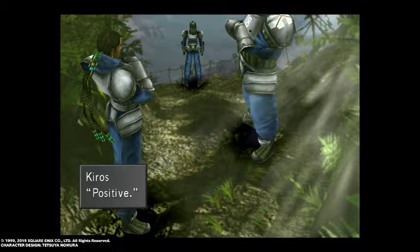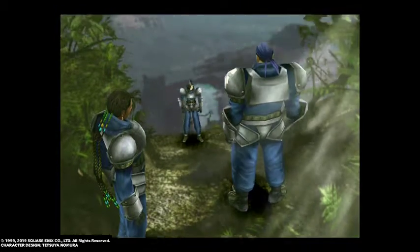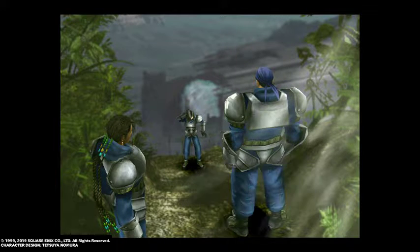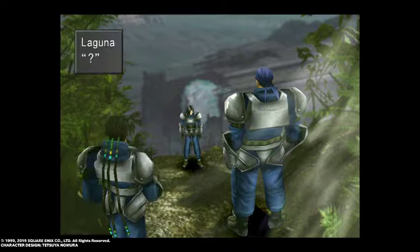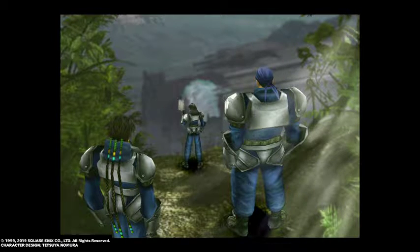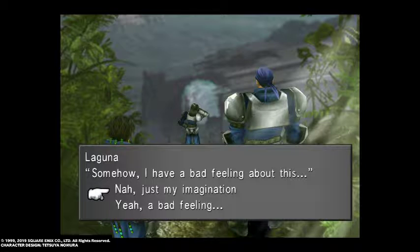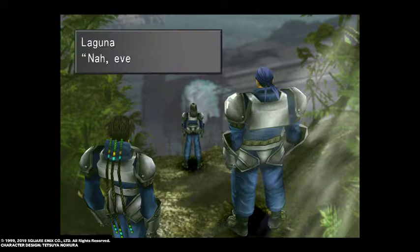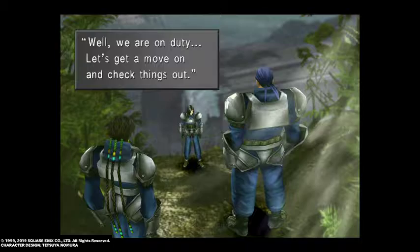I accidentally stepped over the first speech bubble but I can remember what it said: 'So you sure this is the place?' 'Positive.' 'I don't want to be patrolling the wrong place like last time.' 'Ah sorry, this ain't the place.' 'This is it. Let's go commander.' 'I brought the wrong map. Somehow I have a bad feeling about this.' We'll go with Naz - it doesn't really matter which one you go for to be honest. 'Nah everything's cool. Hey make sure you guys are fully equipped. Well we're on duty, let's move on and check things out.'